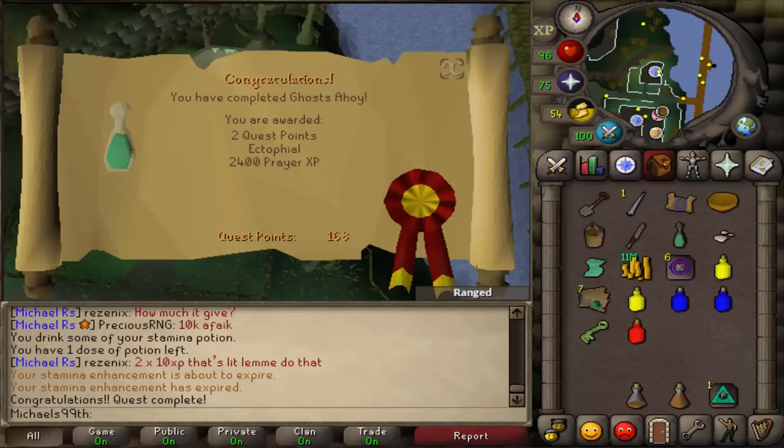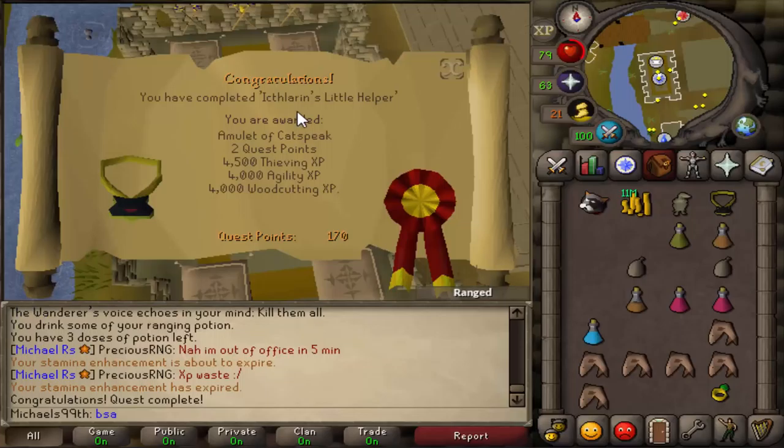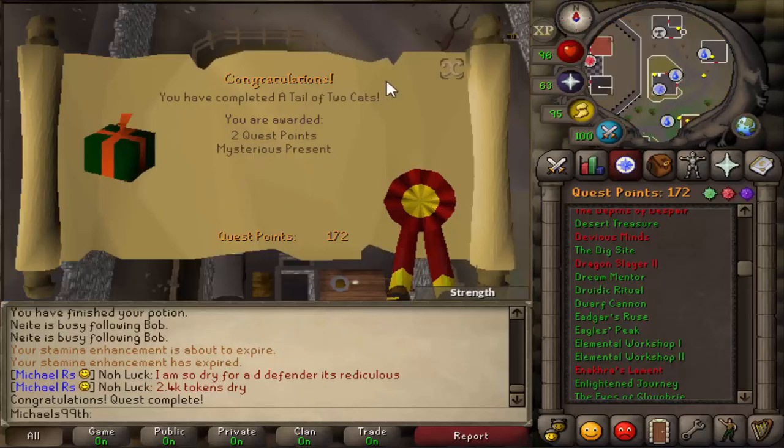Just completed the Ghosts Ahoy quest — quite late, people usually do that one early, especially on Ironman. I'm on 168 quest points now, so only a few more quests before I can go get my Barrows Gloves. Just completed Ariolou's Little Helper — this quest is so weird, it's like you're hallucinating. I had no idea what it was about because I just followed the guide; usually after doing a quest five times you figure it out, but not this one.